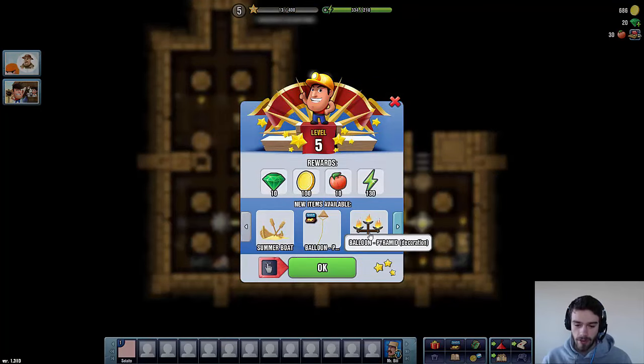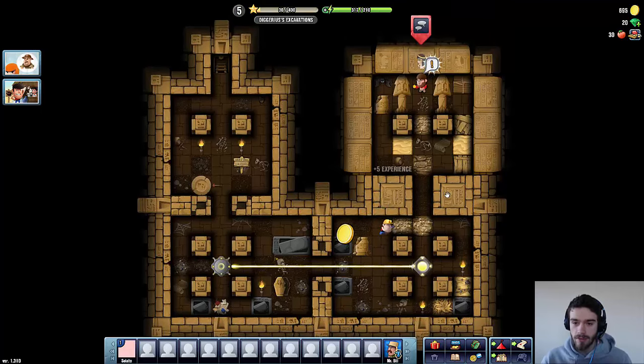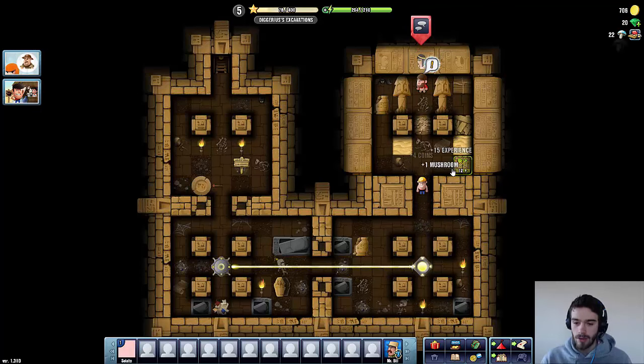Let's continue to dig out this room. As you can probably see, the assistant Johnny is already waiting there for us. There's just a couple more things to clean up and then we can go talk to assistant Johnny. I think it's really important to clean out the entire room because these tiles often have very valuable materials which will come in handy and make our life a ton easier in later quests and missions.